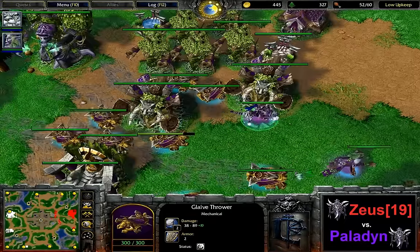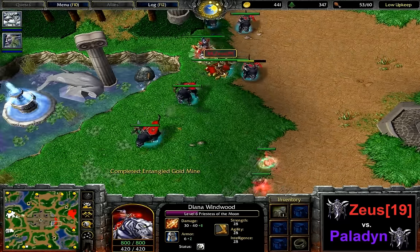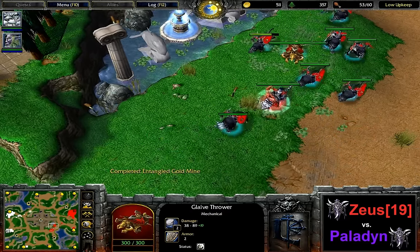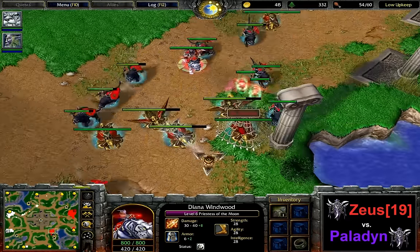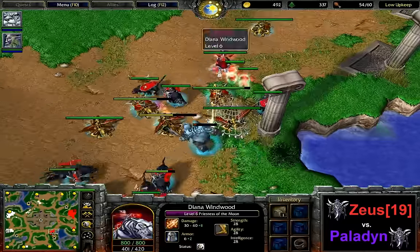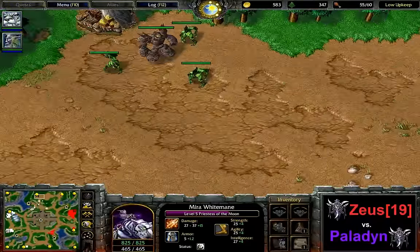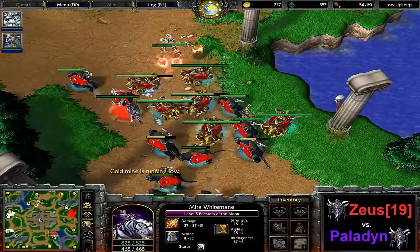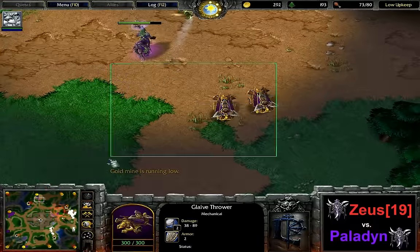Second attack upgrade by the way finished on Paladin's Glaive Throwers. The Keeper still has zero experience — just waiting for a Starfall at some point. 1-0 upgrades on the units of Zeus except for the Glaive Throwers since they don't have armor upgrades. Apparently Zeus says screw it — he's going to start doing some creeping, bringing a couple of wisps to repair the Glaive Throwers, hopefully getting a great item. The Glaive Throwers are moving out for Paladin again. He has to make something happen — there's 1,500 gold remaining in his expansion. It looks like he's going to try and go for the top one.